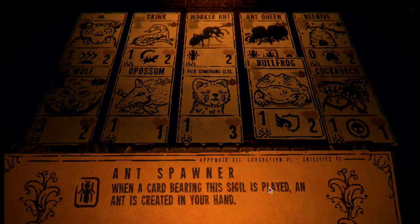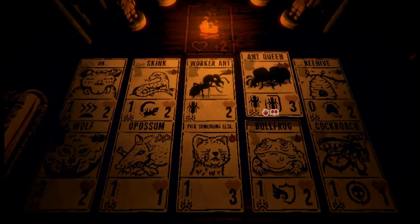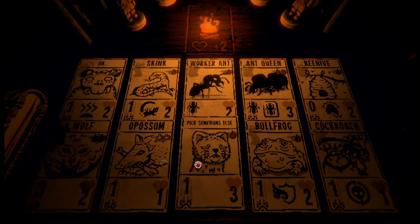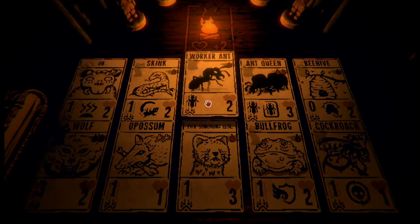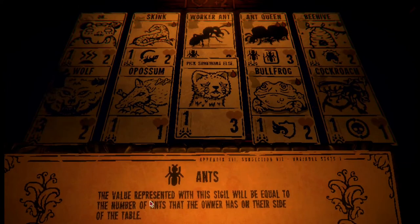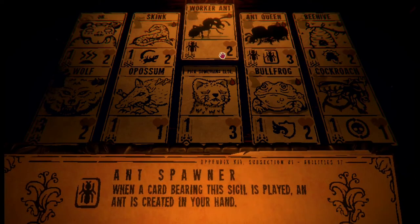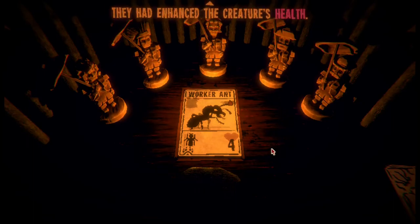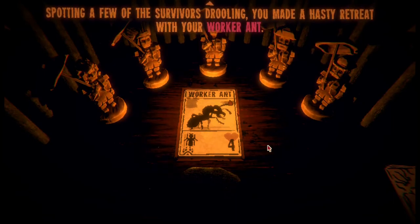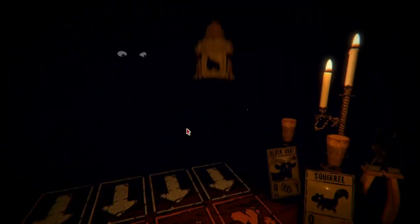Ant queen - ant spawner: when a card bearing the sigil is played, an ant is created in your hand. Only when played. Maybe worker ants - because if I get a bunch of worker ants... I guess I really don't have a strategy with my cards yet because I just got a bunch of new ones. Flying canines. Sigil struck: a bee is created in your hand. A bee is defined as one power, one health, airborne. I still think a rat king would be better.